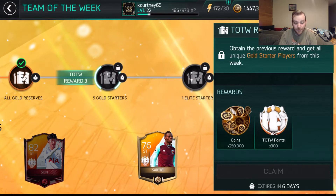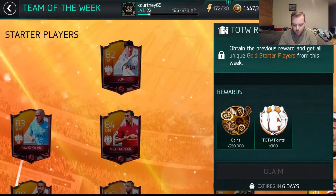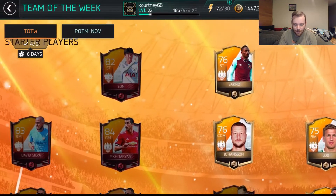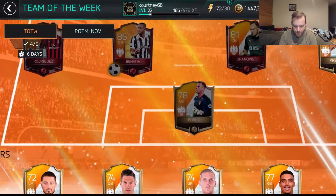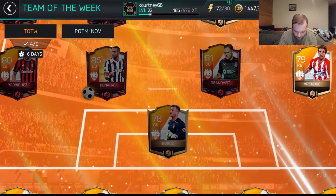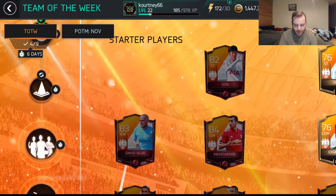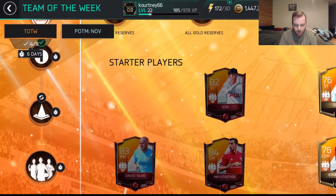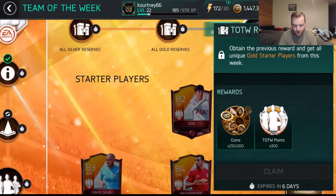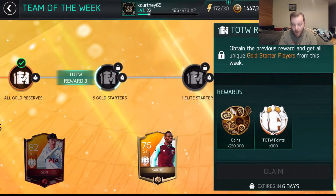Five gold starters - to obtain this you need to get all unique gold starters from this week. That's pretty cool. It shows you everything that you've pulled so far. I'm missing the goalie - Boruch, I'm not sure how to pronounce it - that's the only one I'm missing. The reward for getting all five gold starters is 300 Team of the Week points and 250,000 coins. That's not a bad reward at all.